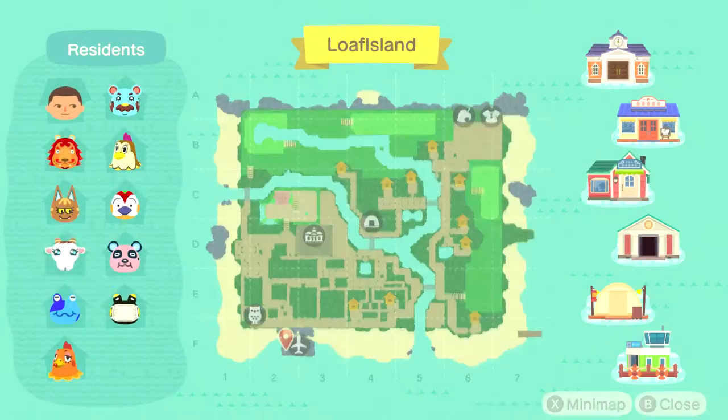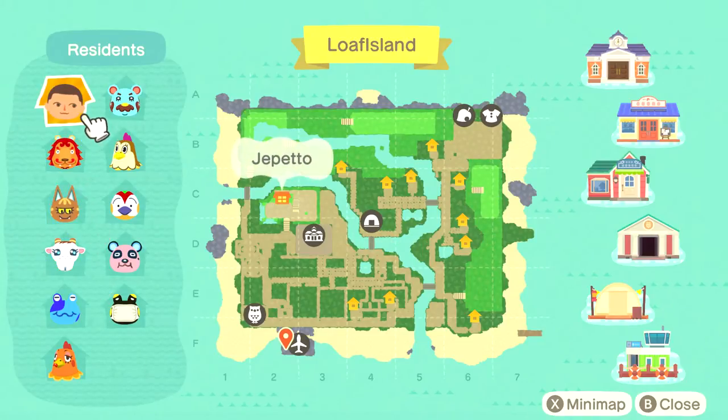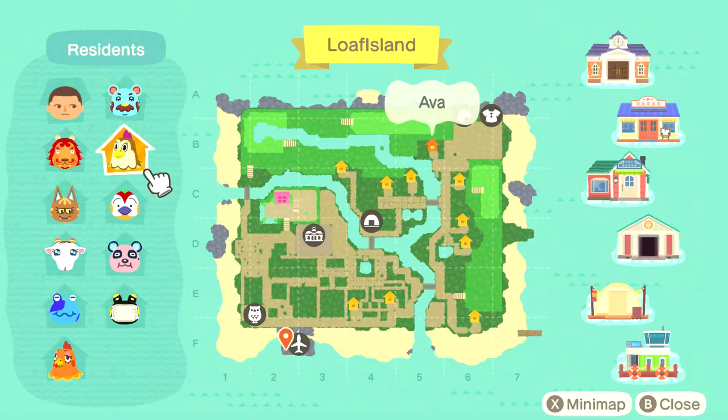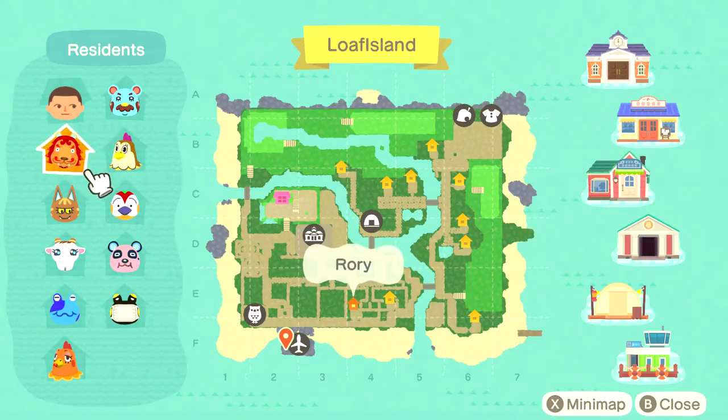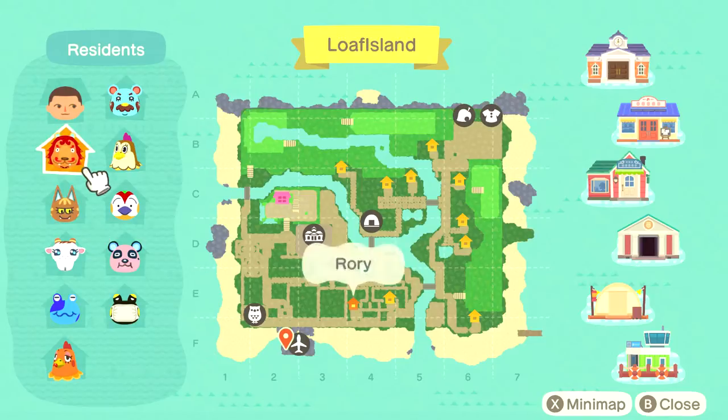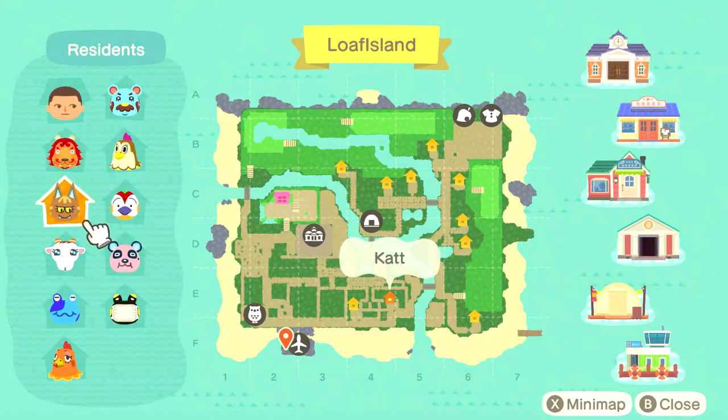Let's go ahead and open up the map here and take a look at my island from the sky view and go through my neighbors real quick. There's me right here in the center, kind of to the west. Bardo the bear is over there on the east. Ava the hen is there, Rory the lion is there, and Cat the cat is there — both sitting here on the southern part of the island. These were my first two neighbors.